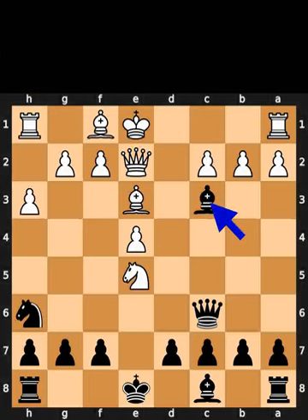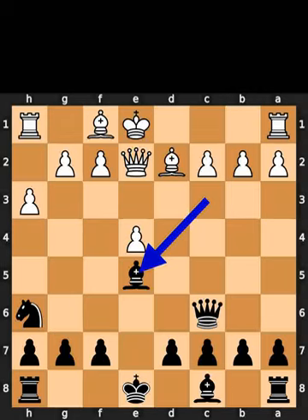Black takes the knight on c3 using the bishop with check. White plays bishop to d2. Black takes the knight on e5 using the bishop.